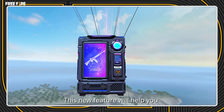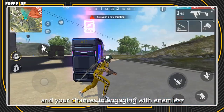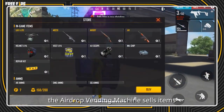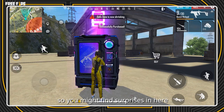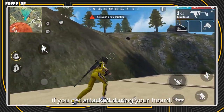Finally, right? This new feature will help you loot in peace by reducing your travel range and your chances of engaging with enemies. But the perks don't stop there. The airdrop vending machine sells items that you don't typically see in the regular ones, so you might find some surprises in here. Plus, it can also act as cover if you get attacked during your hoard.